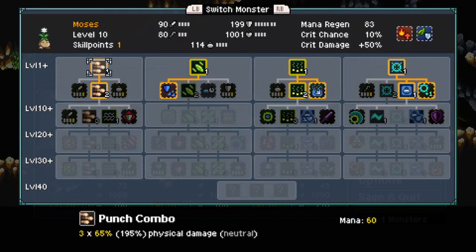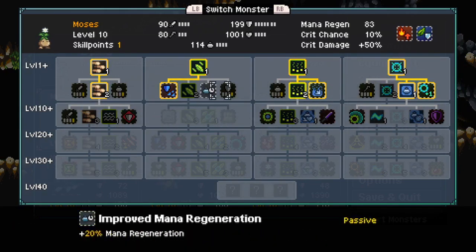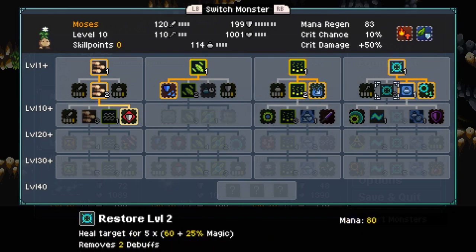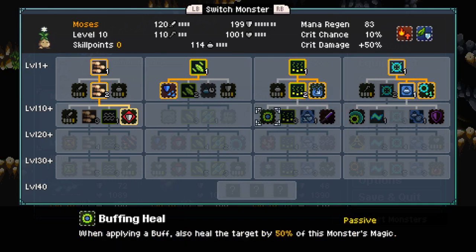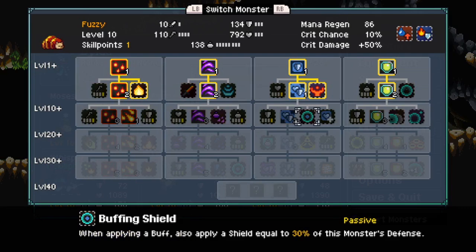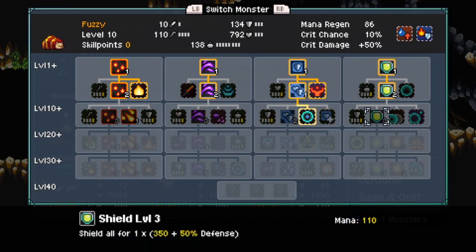Let's learn some new skills. This uses magic, so I want to do Defense Overload first. We also got Buffing Heal. There's some stuff to think about. Buffing Shield — yes. That way I can focus more on buffing than just plain shielding.